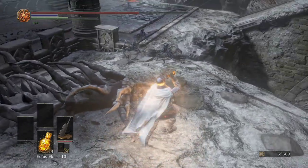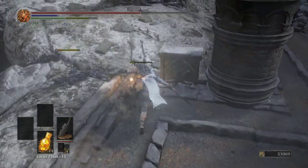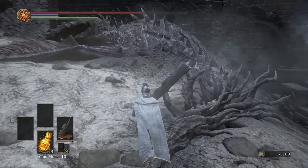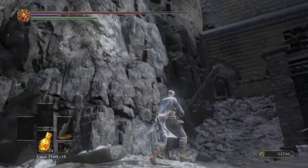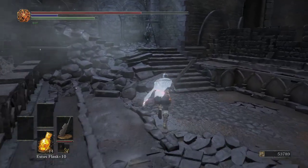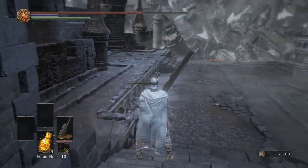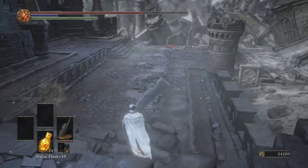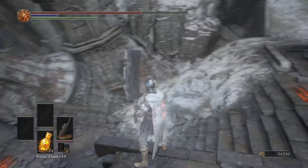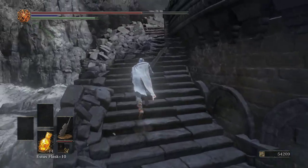We see a dragon here, and actually you can drop down immediately — that's like a shortcut. And there's another guy over here. So this is actually where we kind of start off in the High Wall of Lothric. Then we come over here, and when we go up here, this is the area.